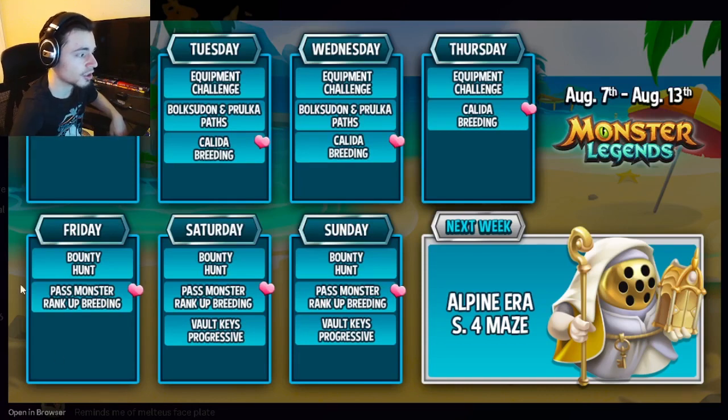The pass monster breeding on Friday is also where you can get Kalita, which is really great. And then on Saturday, the Valky's Progressive starts, so that is a great event — definitely do it. Don't spend gems on it though, but as long as you don't spend gems it is definitely worth doing. And that will end on Sunday.